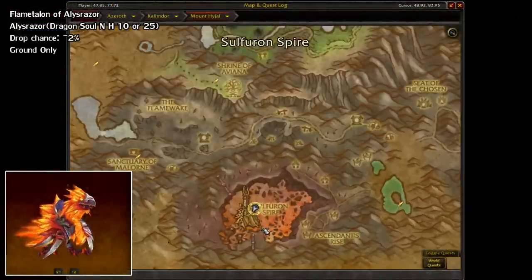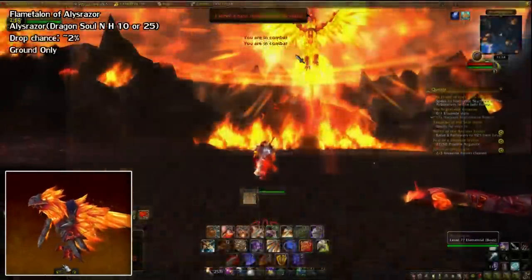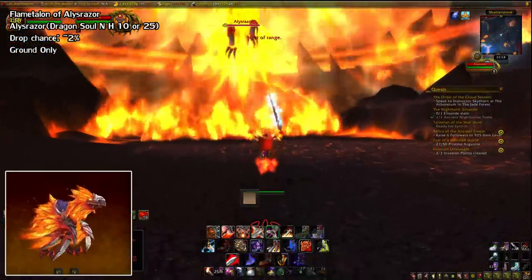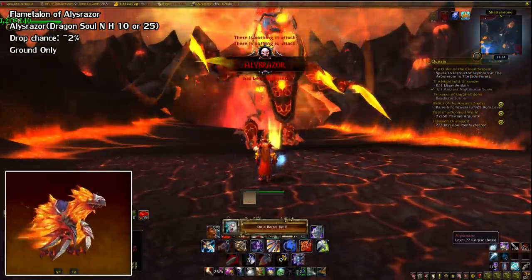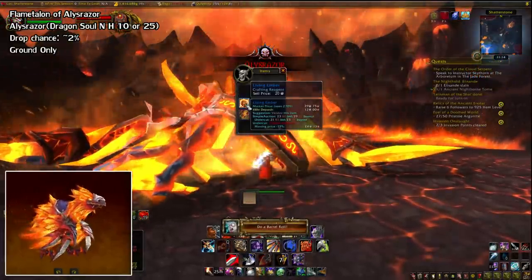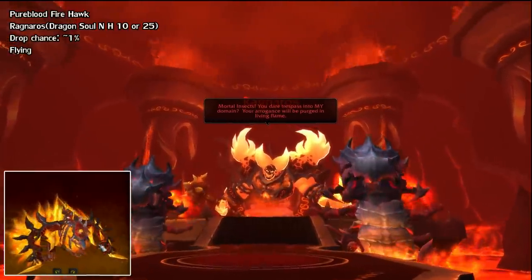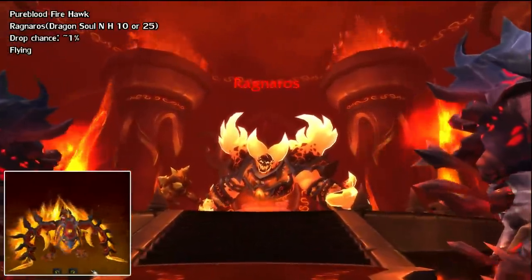Heading over to the Firelands, located in Mount Hyjal, we have the Flametalon of Alysrazor. This drops off of the Alysrazor boss on any difficulty, but once again you should run it on 25-man Heroic for more gold and gear. The chance is quite low at around 2%. The final boss, Ragnaros, also drops a mount called the Pureblood Firehawk at a 1% chance — and once again, any difficulty.